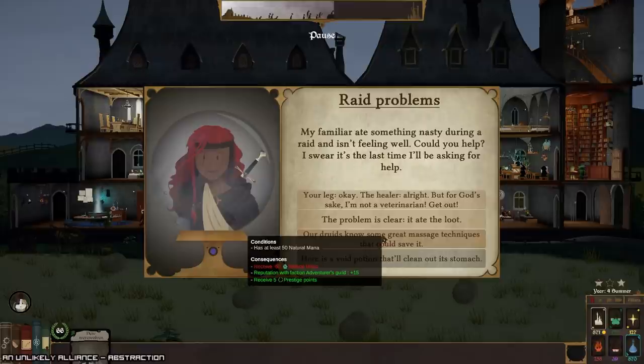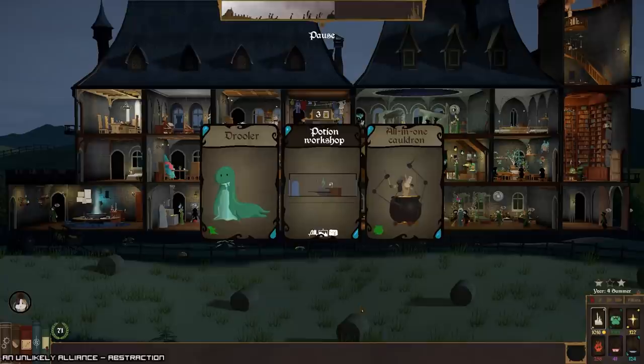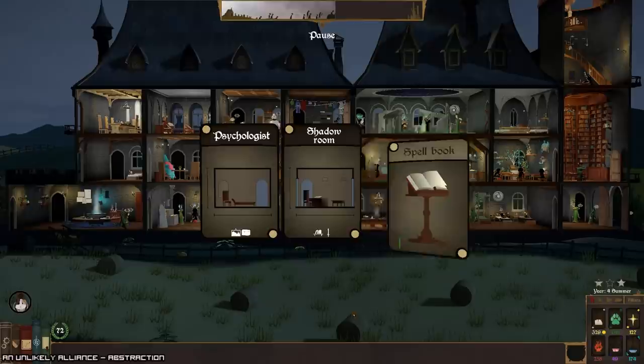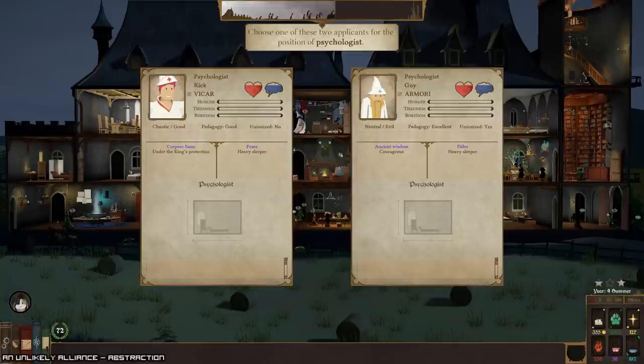We could just tell them that it ate the loot, or we can give it a massage for some prestige. Let's go for the prestige — more prestige means more people I think. Drooler, potion workshop. Go with the psychologist — I don't think we have one of those. Let's go with that guy.